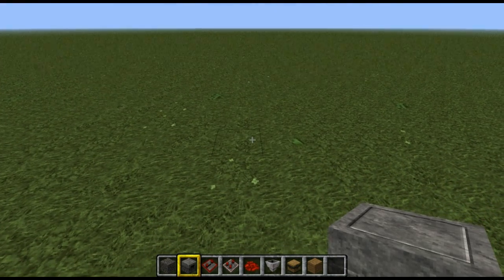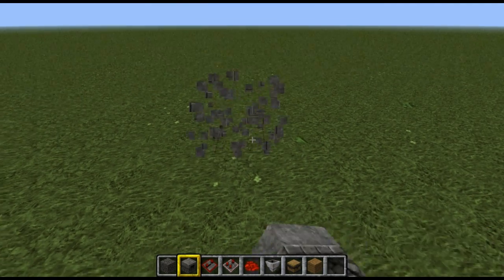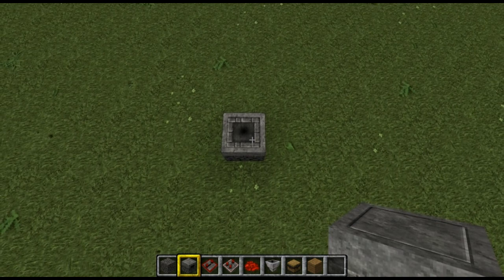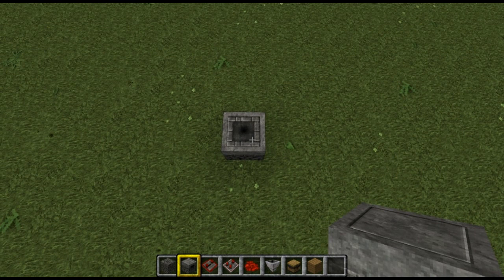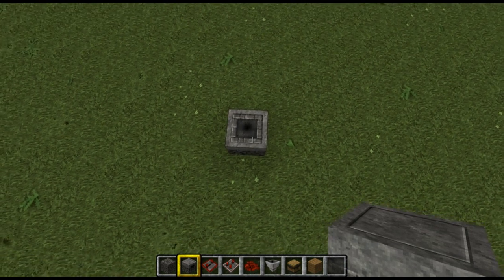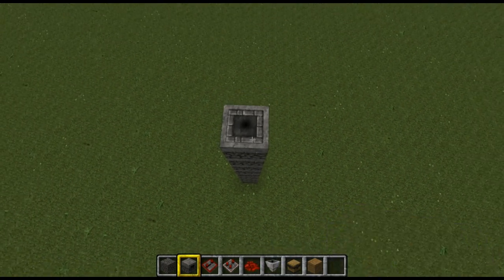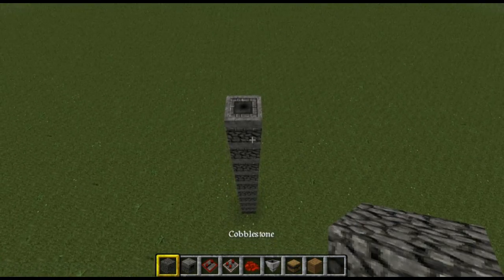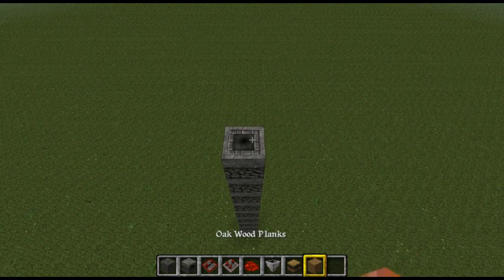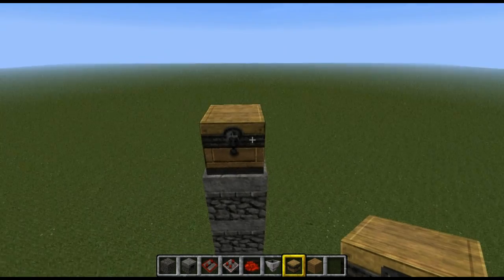Let's get this tutorial started. We'll be using droppers to get the items up. What you want to do is place the droppers facing the sky — not sideways, but facing the sky like that. We'll be doing about 10 levels in this tutorial, though you can go as high as you want. Then place a chest on top so the items will go somewhere. You can also use a hopper on top to transport the item somewhere else if you like.